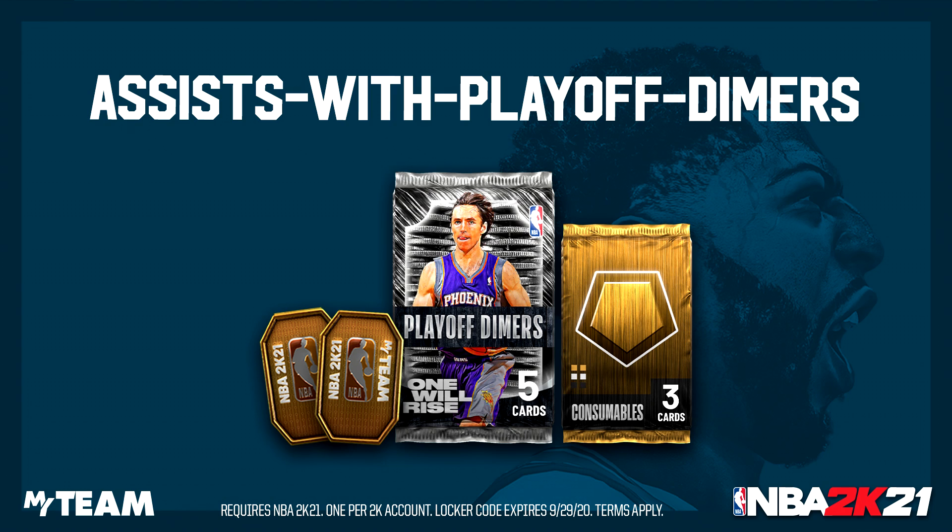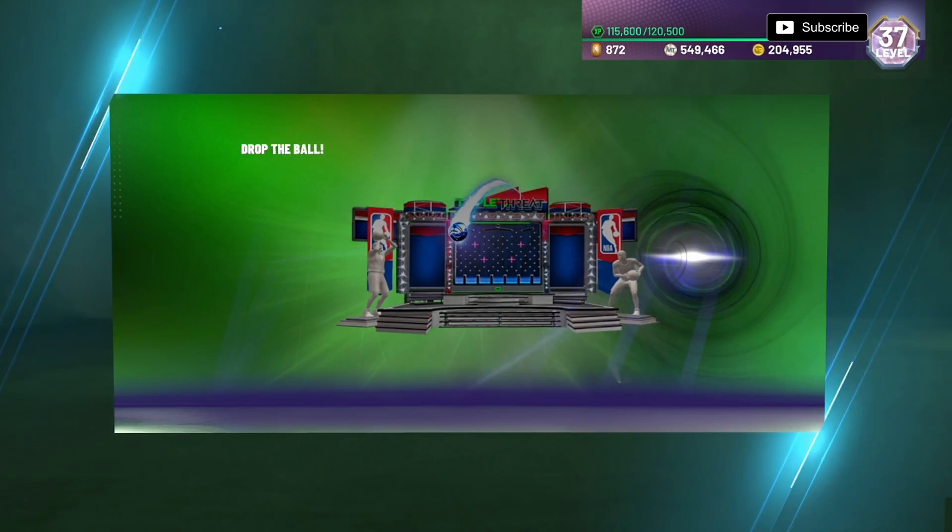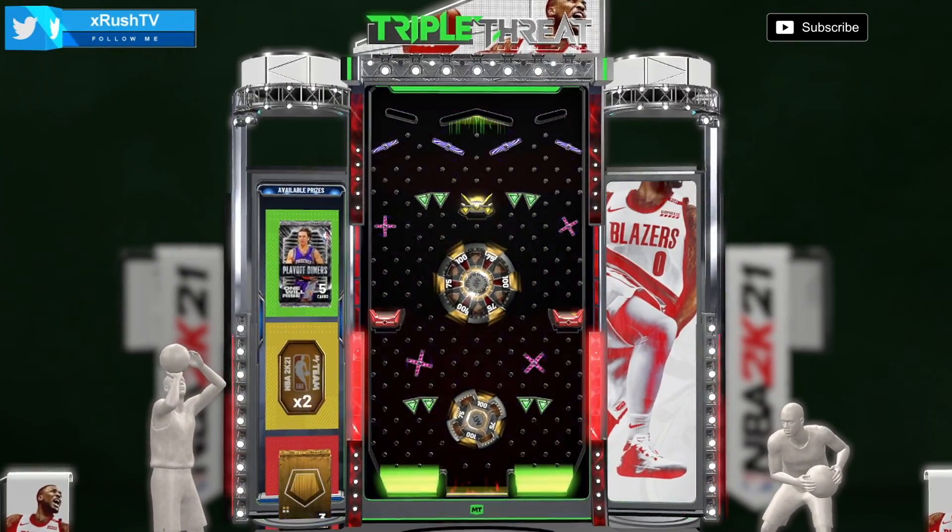The first code is assists with playoff dimers — I'll put a picture of it on screen. It gives you a chance at the pack that has Steve Nash in it, also a chance at a gold consumable or two tokens. I think that's a little weak — you could at least give us 10 tokens off a locker code. You can't even access the galaxy opal board yet, so why be so stingy with two tokens? If you don't get the pack it's an L, but it's free nonetheless.